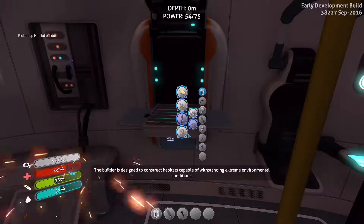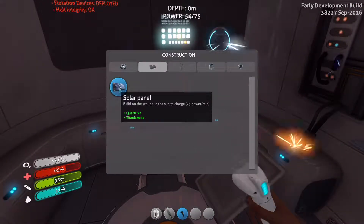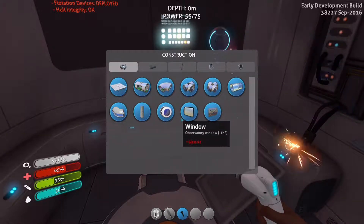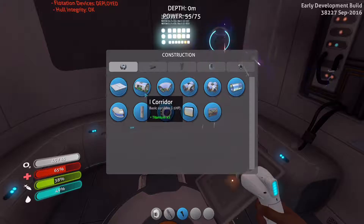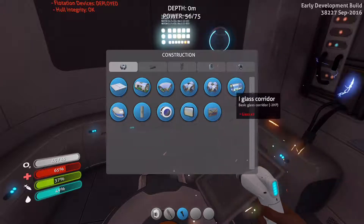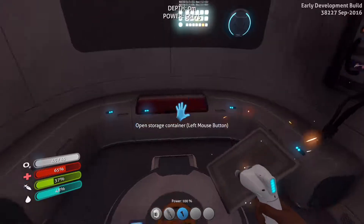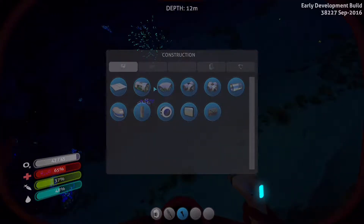Now that the computer chip is done we can build a habitat builder. With the habitat builder we can build exterior models and solar panels — yes, which is exactly what we wanted! Inside though, I can't build rooms. We can build corridors, T corridors, X corridors, reinforcements, windows, hatches — but we can't build rooms. Is this how it's supposed to be or is this just a temporary glitch? I'm not entirely sure.